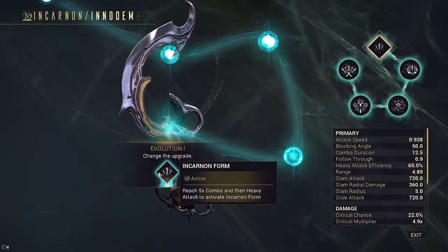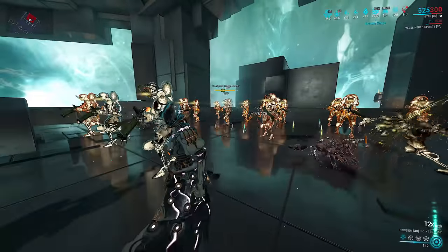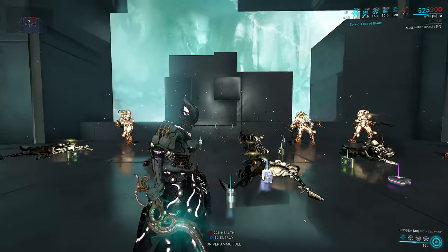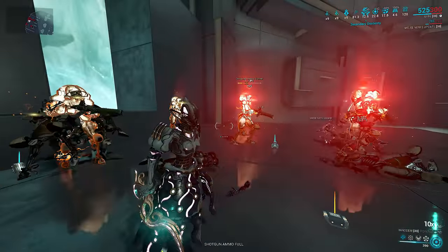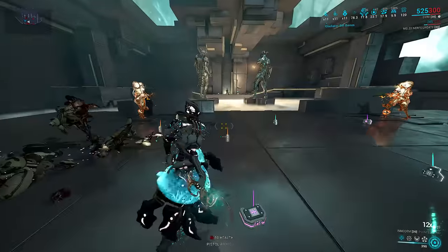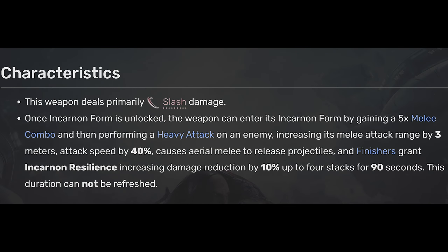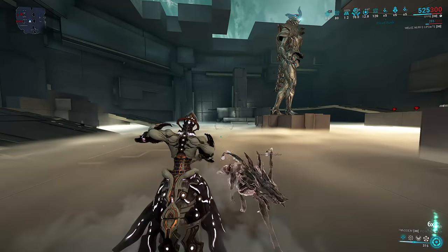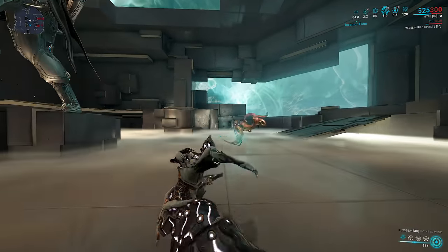Evolution 1 is basic — you are now allowed to use Incarnon mode. Reach 5x combo and heavy attack to activate it. You will know when you have enough combo because the meter will shimmer with Void Energy. The Incarnon mode grants 3 meters extra range — notably, the Praetos only grants 2 meters. This is probably to make up for the dagger having only 1.8 meter base range. The Incarnon mode also increases attack speed by supposedly 40%. It feels more like 20%, but there is a noticeable attack speed increase on the animations. Finisher attacks while in Incarnon form also grant an Incarnon Resilience buff stack that grants 10% global damage resistance up to 4 stacks.